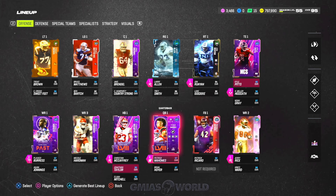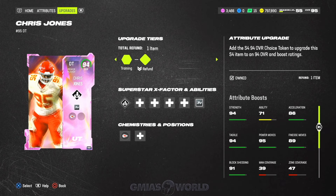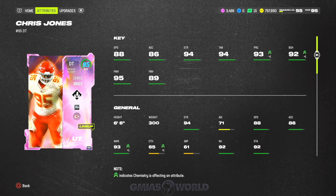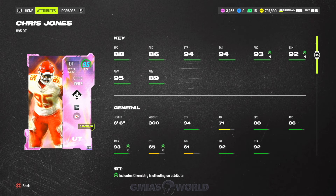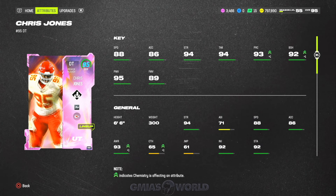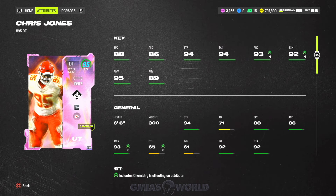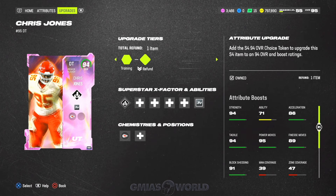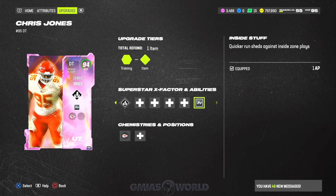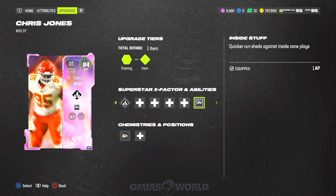The best free player — when you get to Mutt Level 54 or 55 on your way to 60 — is no doubt Chris Jones. This is probably one of the best players EA has released for free in a very long time. If you're asking me, I would pass on Joe Montana and pass on Ty Law — definitely go Chris Jones. Let me know if you have Chris Jones, just write CJ in the comments. This guy is a beast. The abilities are very simplistic: Colossus for X Factor and Inside Stuff — he goes crazy.